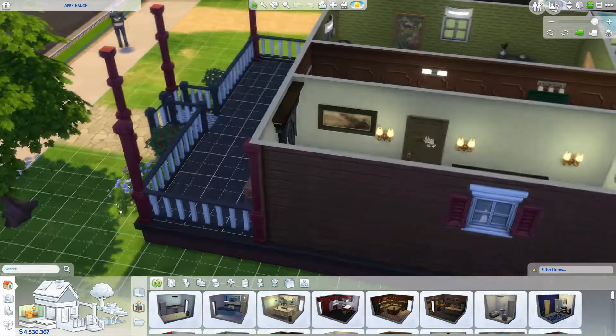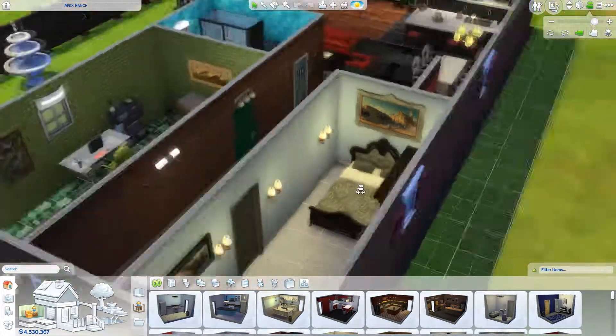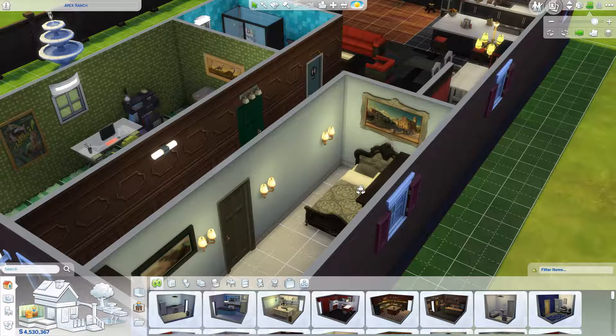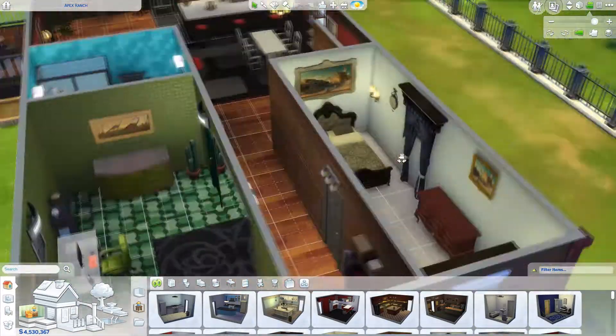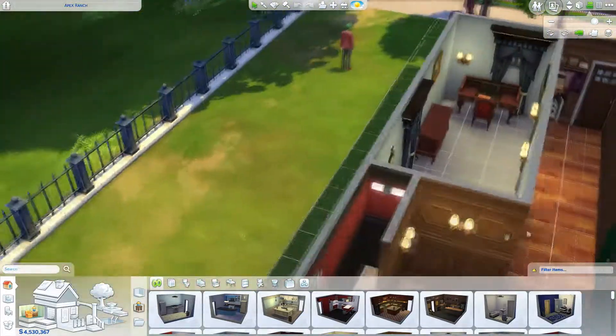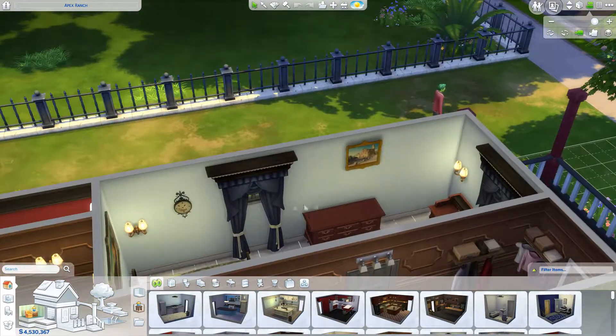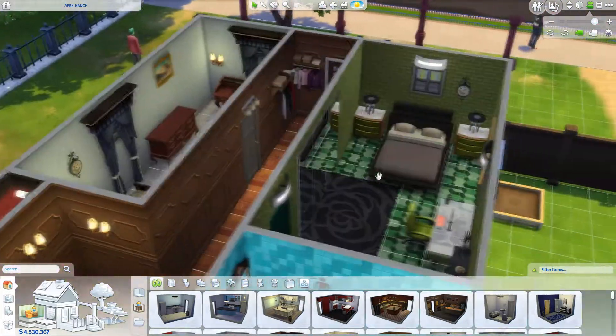Then we got this room here with a gray door, which is kind of a high-end type of room. It's got an expensive bed, some artwork — then Steam decided to update and took me out of the game even though this isn't a Steam game. Anyway, we got some nice paintings and a desk with a computer on it. Then we got a green room.